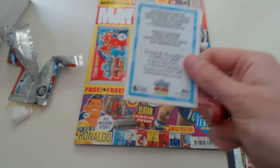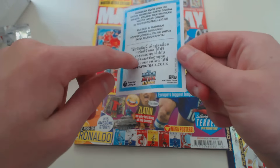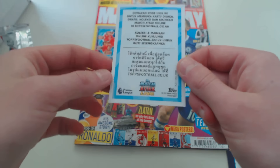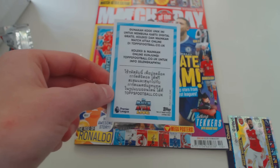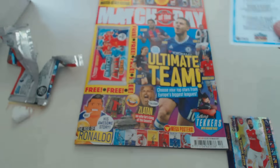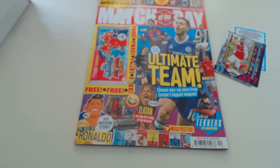But look at that — this is the back of the Match Attax Extra code card. I cannot read whatever it says here, as they've picked quite different languages to advertise their cards, but that's something a bit different. Let's quickly look at the cards themselves — nothing special on the back, just the normal Arsenal design. Yeah, these cards look quite nice.